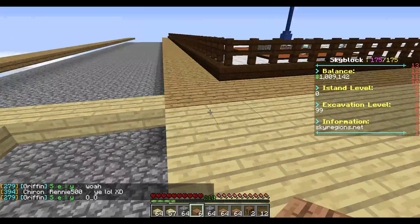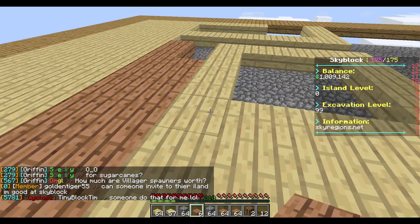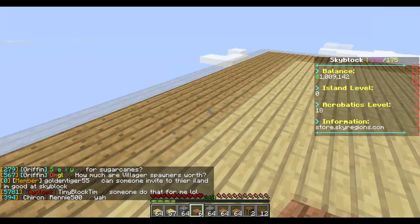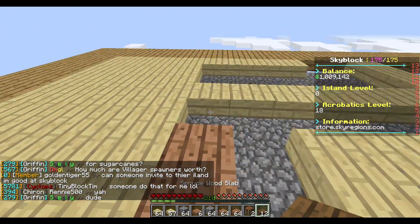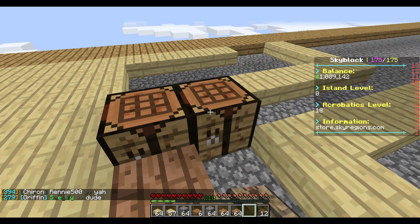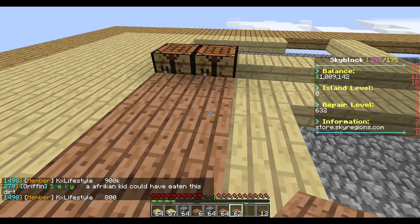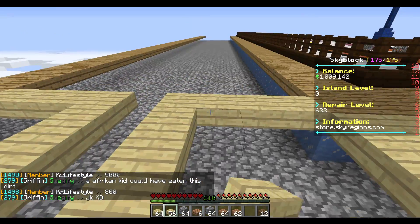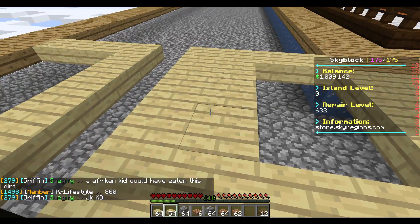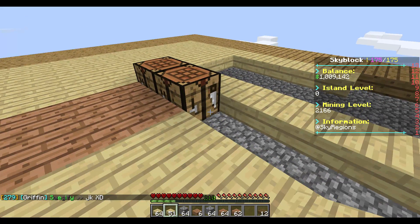What I've been doing is some oak slabs, birch, jungle wood, birch, and back to oak slabs with some crafting tables in the middle just to make things a little different. I'm pretty happy with how the project's been going. I've been very quick seeing as how many blocks there are that I have to place down.